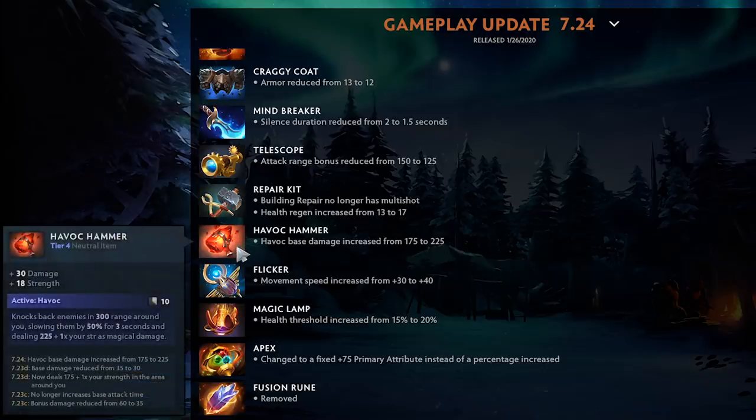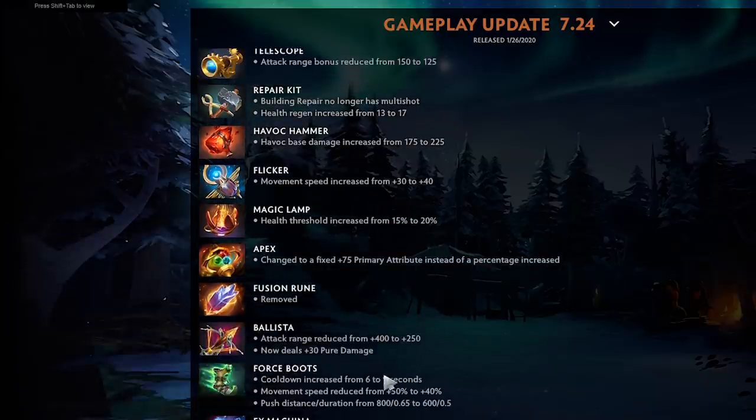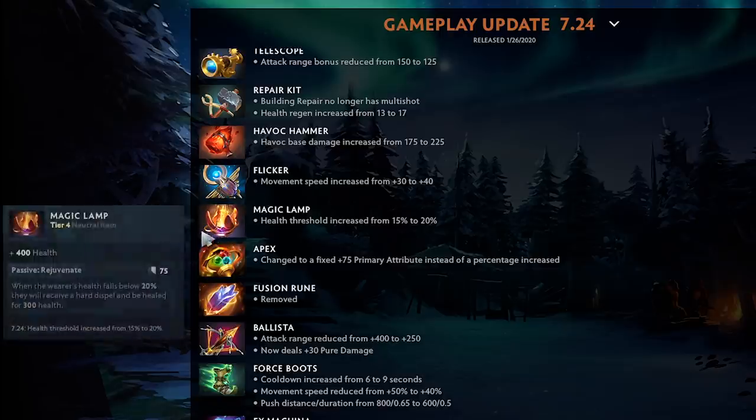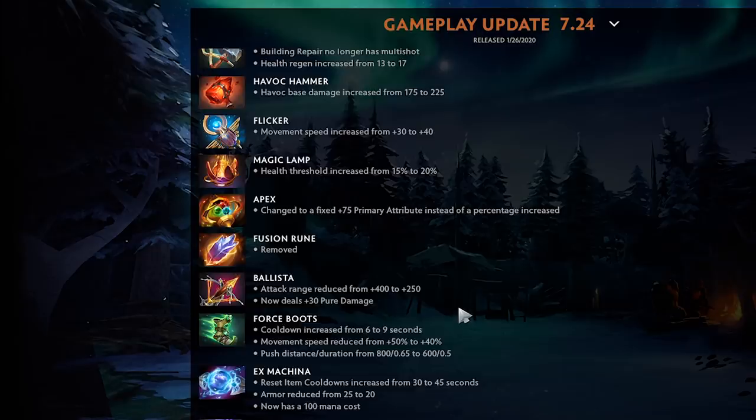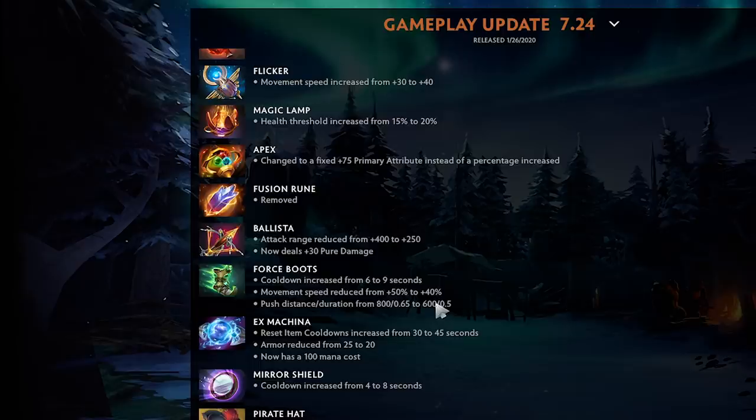Havoc Hammer base damage increased — decent item you can throw on a support for 360 HP. Magical Lamp gets extra threshold, making it harder to burst through. Apex changed to a fixed 75 plus primary attribute — still extremely high but not as good as a percentage increase in the late game. Could be bonkers on strength heroes, giving roughly 1500 HP or so. Fusion Rune removed — the item spawned at 70 minutes so I've never seen it anyway.